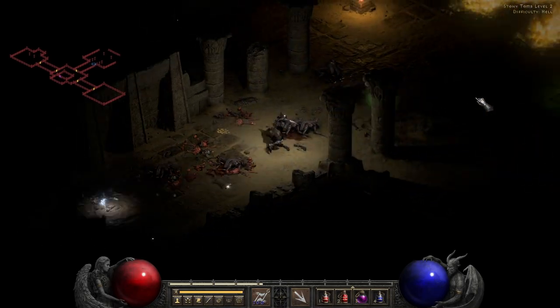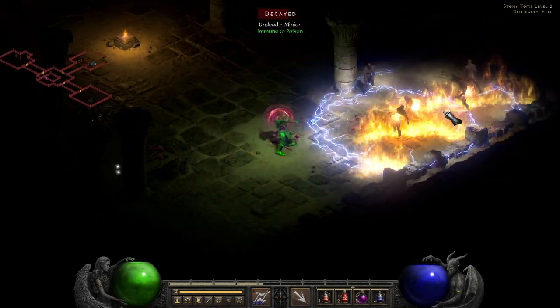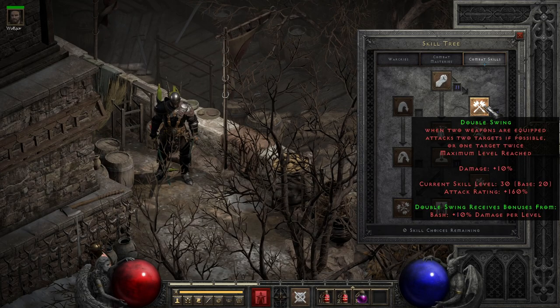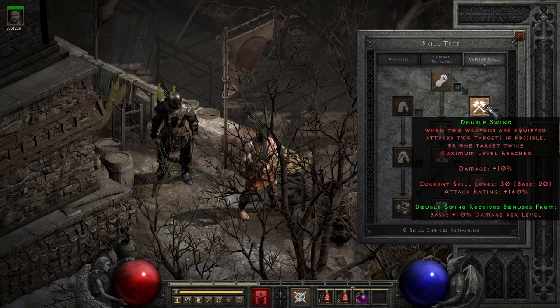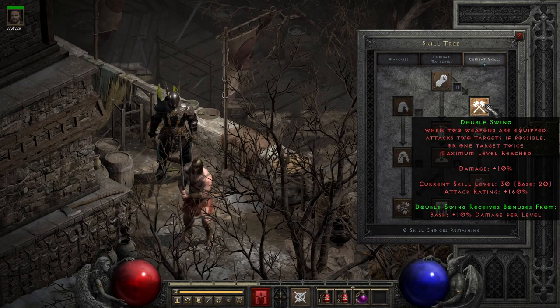As far as how masteries affect the damage of these items, we'll be covering that in the mastery video coming very soon. Now, as we move to the skills that have had much more appreciation in previous versions, we start with double swing, which operates pretty similar to double throw.